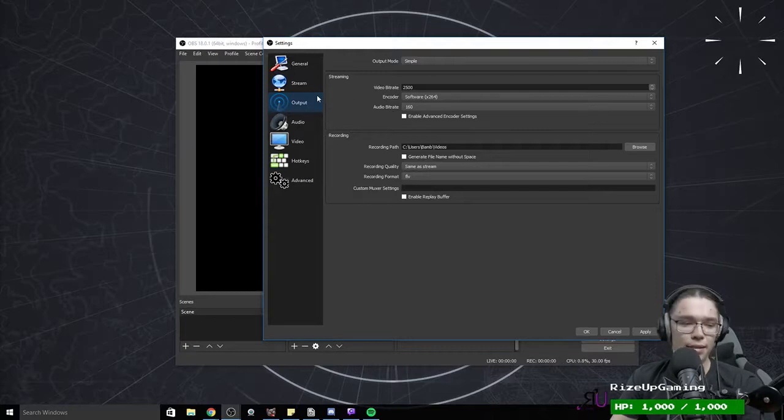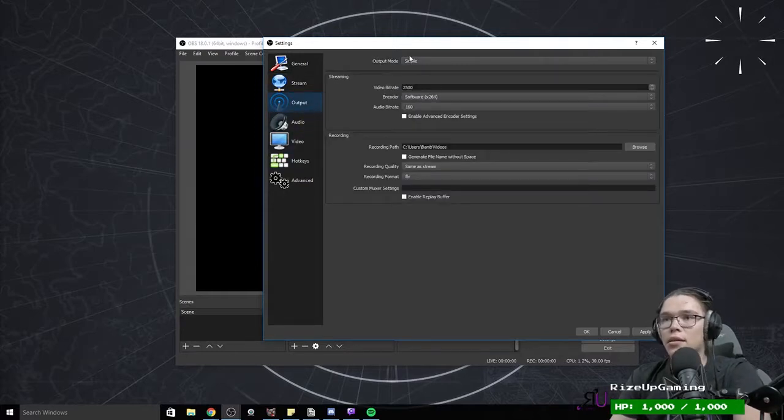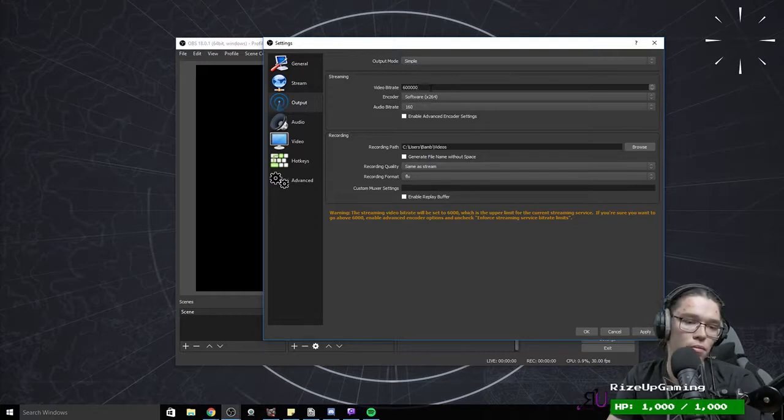Go down to Output in OBS after you've put in your stream key. If you don't really know what you're doing you can leave it in Simple mode. You can also choose where things record and what recording format. Once you go from Simple to Advanced it resets all your settings, so be aware of that.